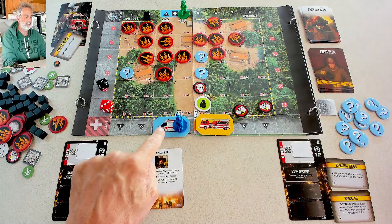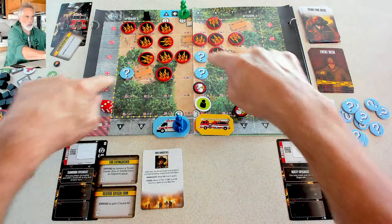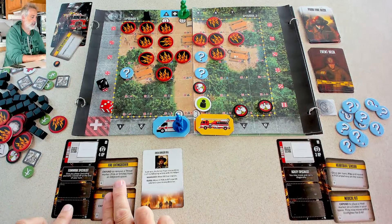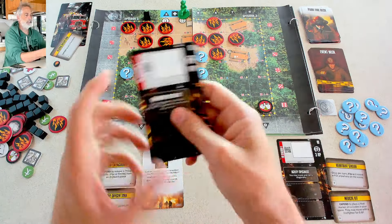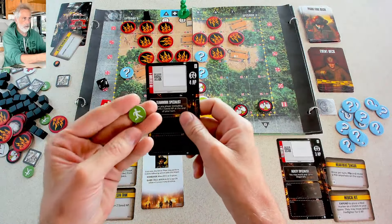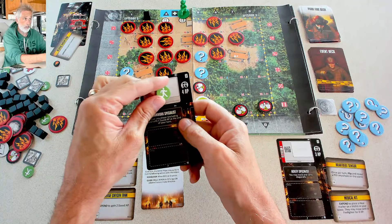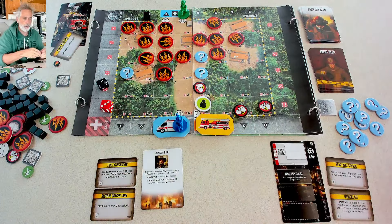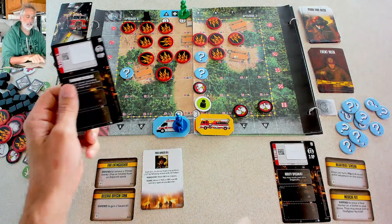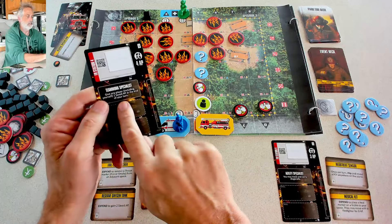Jen is down by the fire engine and the ambulance. As the agility specialist, she's going to rush in and try to save these people. I've got four action points to spend on my turn. My special ability is at the end of my turn I can give a bonus action point either to myself — so next turn I'll have five action points — or I can give it to Jen, bringing her from three to four action points. That's what I'm planning on doing, making up for Jen's weaker allowance with my teamwork specialist.